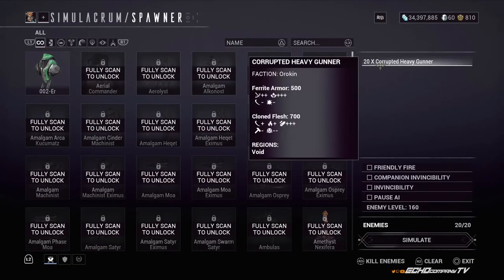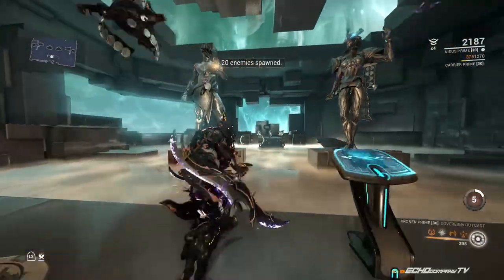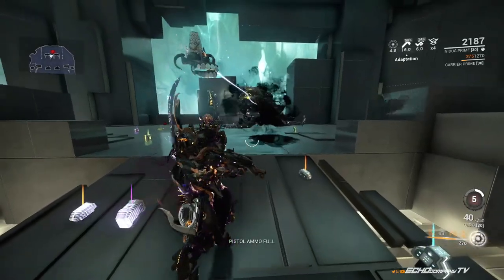First off, we're going to spawn 20 Corrupted Heavy Gunners at enemy level 160. I cannot go any higher because I'm mastery rank 26, and enemy levels are capped based on your mastery rank, so keep that in mind if you're ever in the simulacrum. They are alive and they will shoot at me, so I'll get them all together real quick.